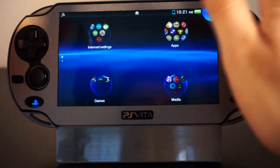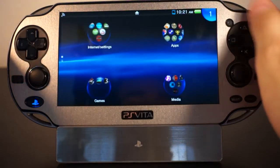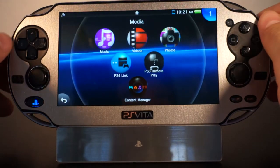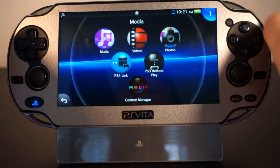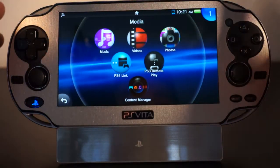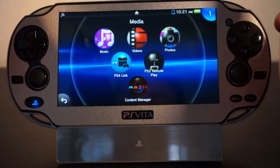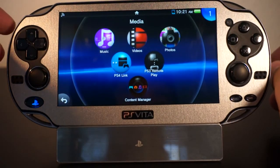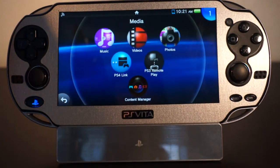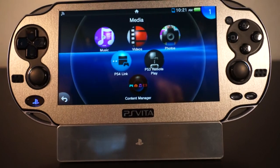Anyways, the other two new features are pretty cool. There are also some stability changes on gameplay and other features of the PlayStation Vita. When the themes do come out I'll make a video showing how it looks. That's going to be all for today guys — thank you very much for watching the walkthrough on the PlayStation Vita 3.30 update. Stay posted for the next video, bye!